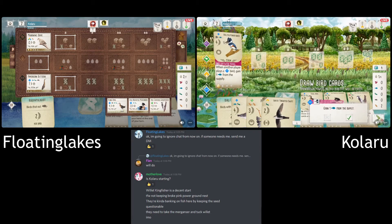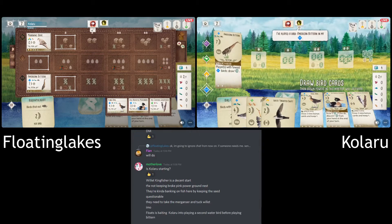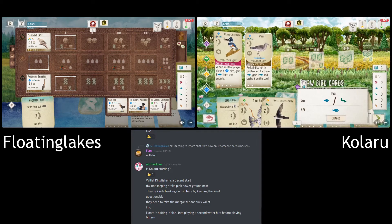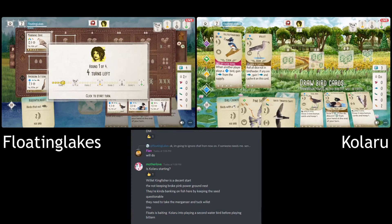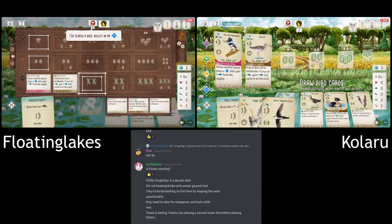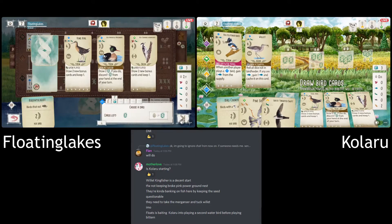Even looking forward to that third end of round goal, it's got four ground nest spots. I'm surprised they're both sleeping on this. The Merganser is good for Breeding Manager — oh, they didn't pick the Breeding Manager, never mind. But had they kept the Breeding Manager, that's already two birds they would have got down instead of forcing themselves down this tucking bird path. It's a bold decision because they're just not going to get the cards to use them.